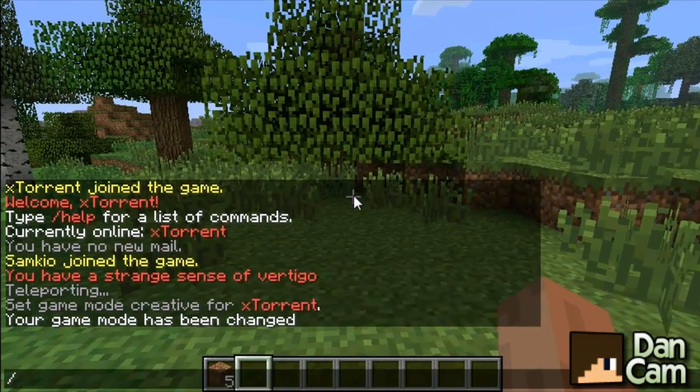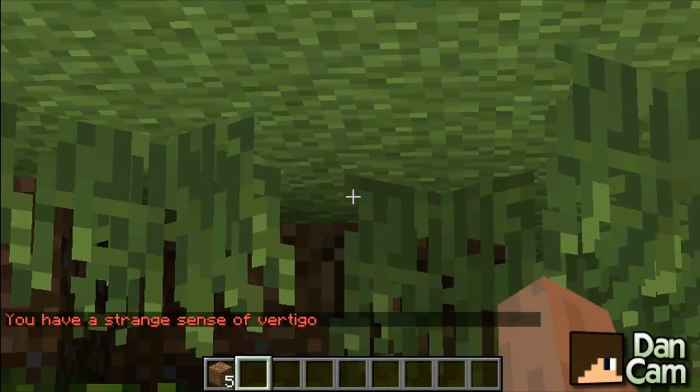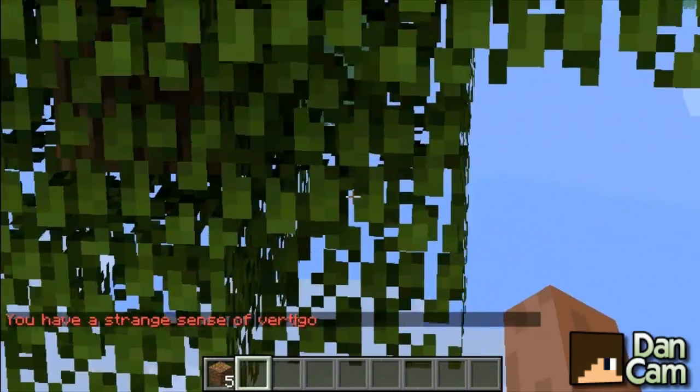The other command is vertigo player and the player name. So I think you've got to go player X Torrents.